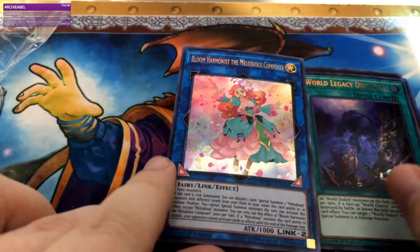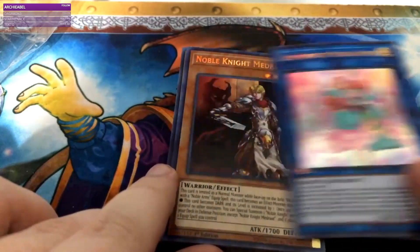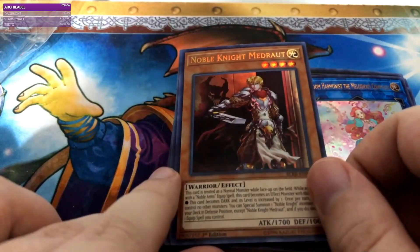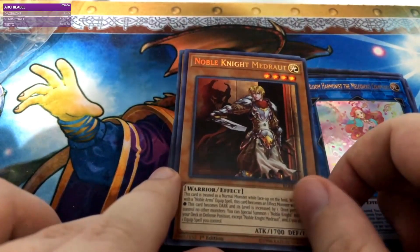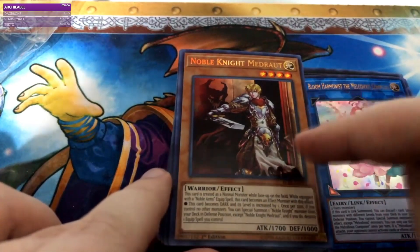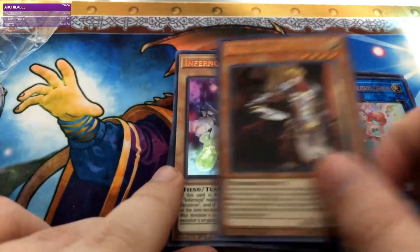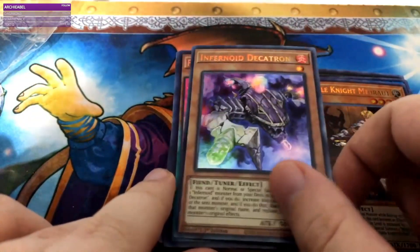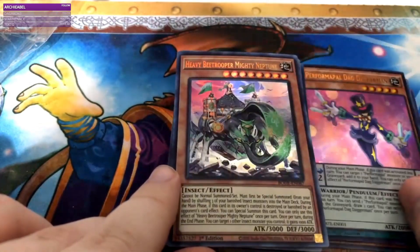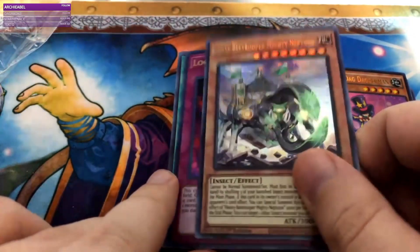World Legacy Discovery. Bloom Harmonist the Melodious Composer. A Noble Knight — Medroth. I was about to say I have a common of this, but I actually have the Platinum Rare from the Noble Knight exclusive set, so I actually need more copies of this. Infernoid Decatron — yay! Perform Power is my favorite. Heavy B Trooper Mighty Neptune — that's cool, I love B Troopers, that's a fun deck.